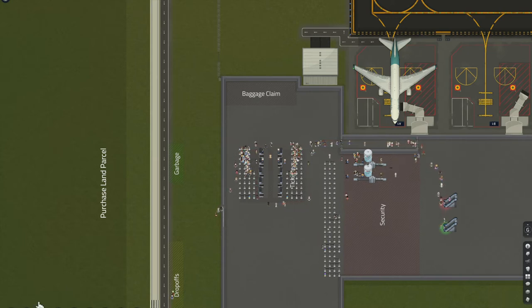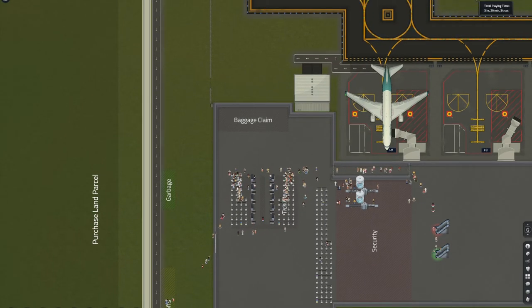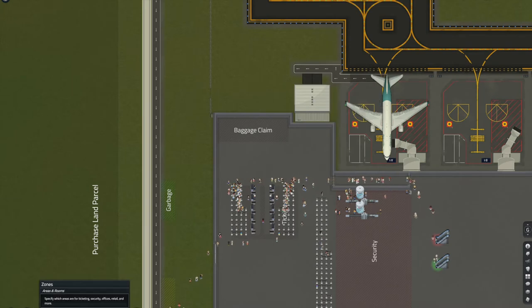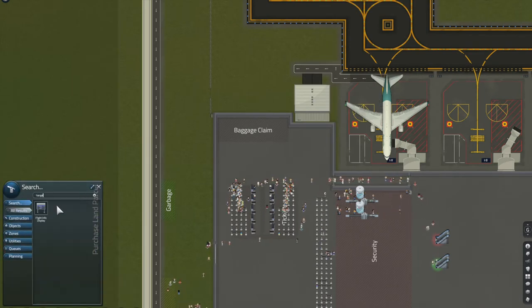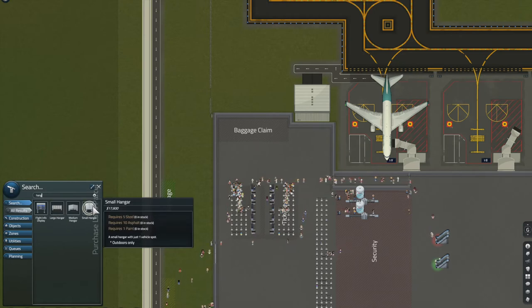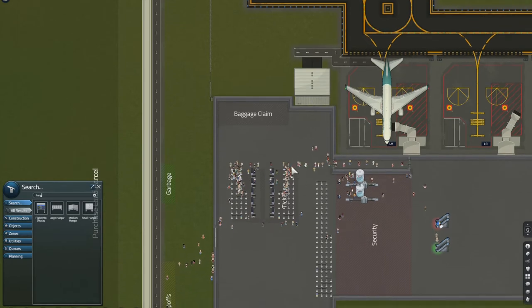The first thing you want to do — one thing I've already done is I've already built a small hangar, and you can build that by just literally searching 'hangar'. It's come up and I'll just put that there, and I'll explain why we need that and what it does later on.